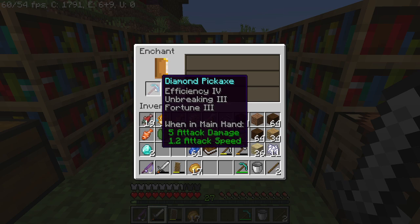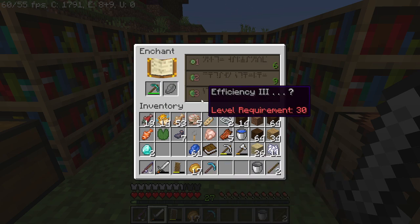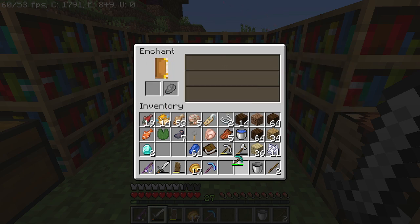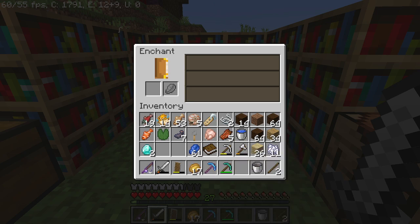Holy shit, this is insane! However, now if I put the second diamond pickaxe, let's see what we get. Efficiency! Holy shit, this is insane — I think this has three maxed enchantments. So, Unbreaking — I'm even going to Google this right now. Did I just get what I think I got?